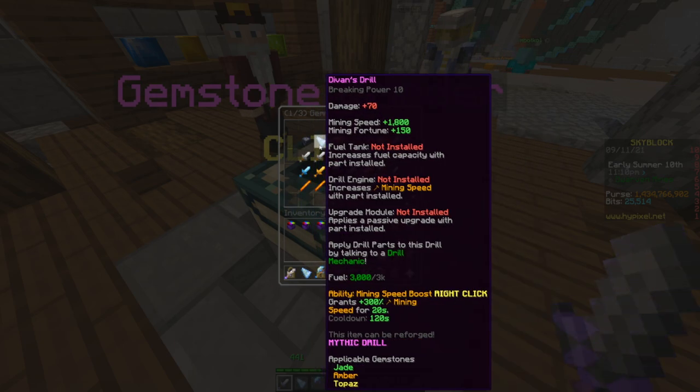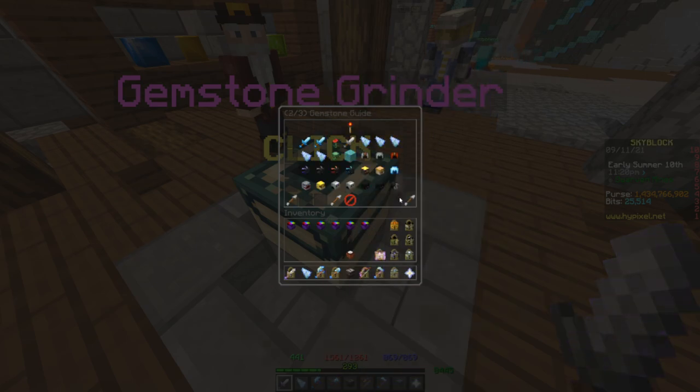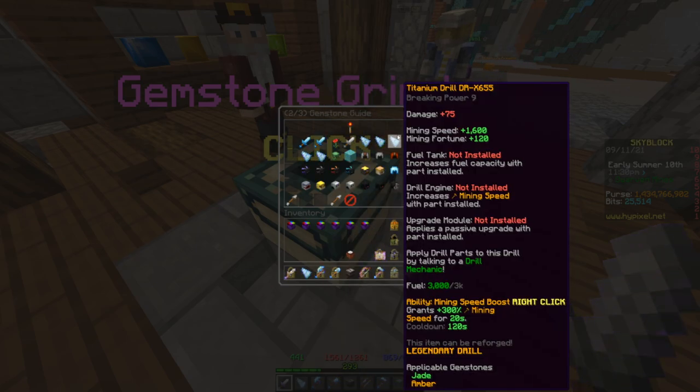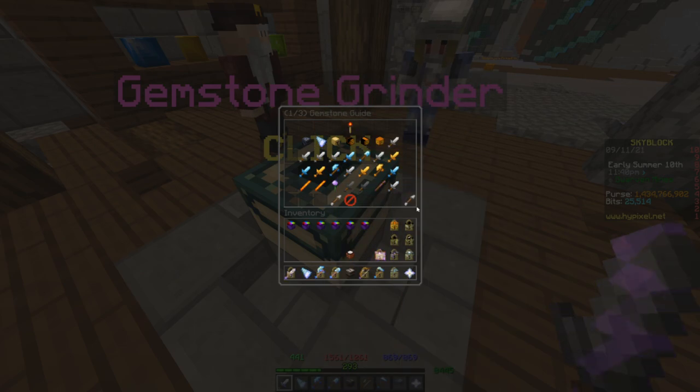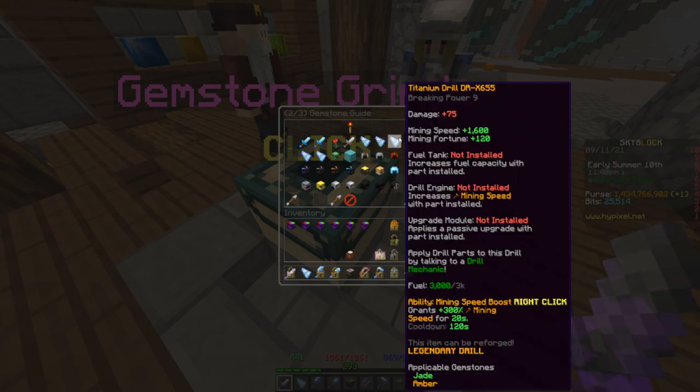So it has 200 more speed and 30 more fortune on the Divin's Drill, and the 30 fortune by itself isn't terrible. The speed's not really that necessary, but it's also okay. It also has a rarity above the Titanium Drill — the Titanium Drill is Legendary, Divin's Drill is Mythic — and the most important difference between these drills as of the current moment is the Gemstone slots. The Divin's Drill has Jade, Amber, and Topaz, and if you look at the 6-5-5, it only has Jade and Amber.